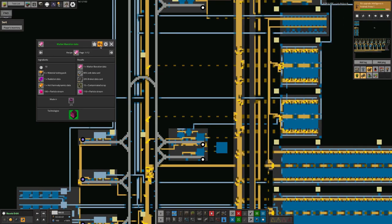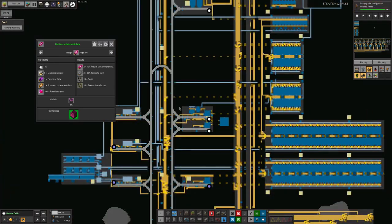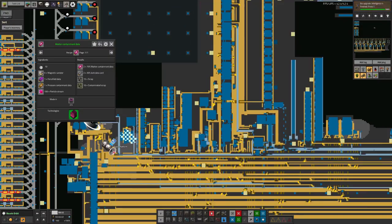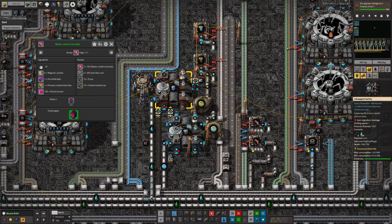This is looking pretty promising so far. Matter containment data — okay, this one's a bit harder. We've got an energy card going in there, that's fine. We've got the pressure containment, that's a material card — basically fine. But the magnetic canisters are going to be a bit more difficult. We don't have canisters at all up here, apart from a few that are being passed around in circles being used for life support.